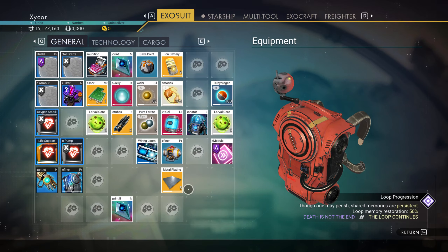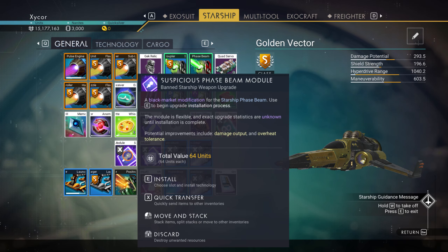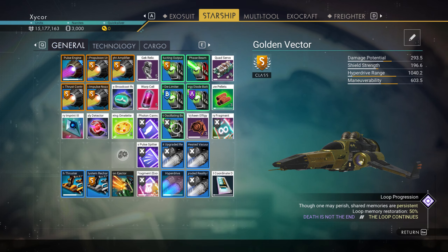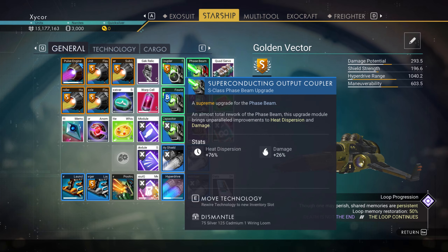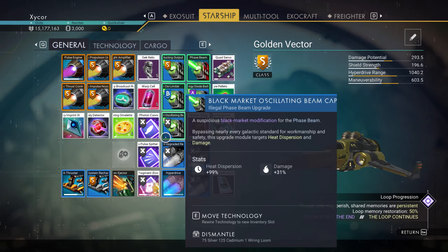Suspicious phase beam module — that could be useful. 99% heat dispersion, 31% damage. That's not bad actually — it's better than my S-Class. I'm all for that. I'll put this here, and this here. That A-rank one is not so good. Some nice upgrades. If I have to, I'll get rid of the phase beam one. And that is a suspicious shield module.